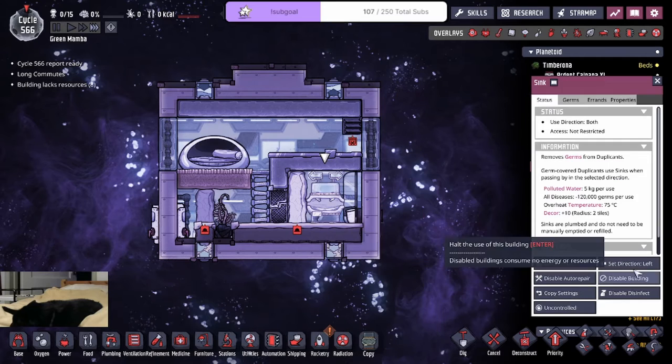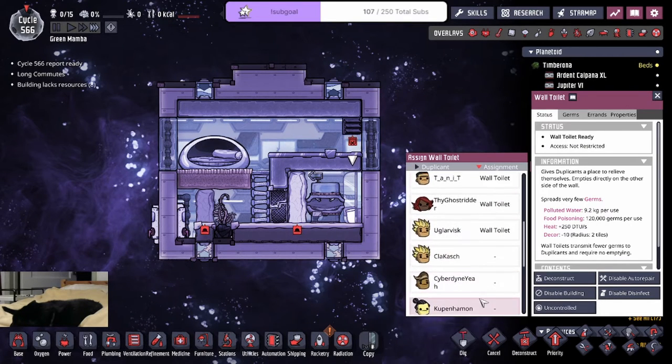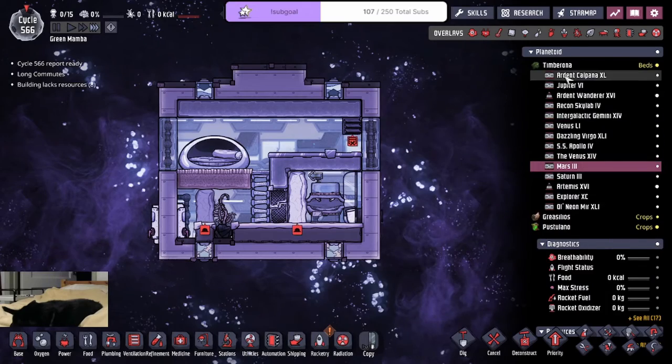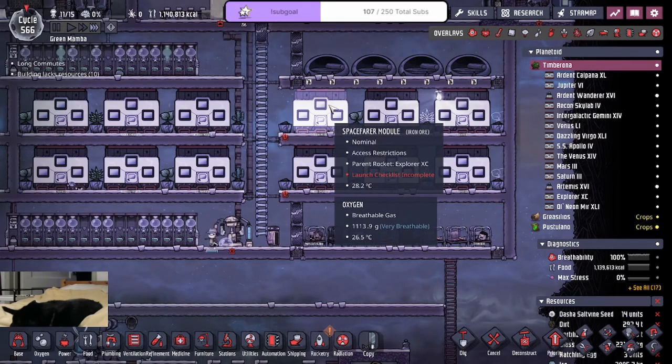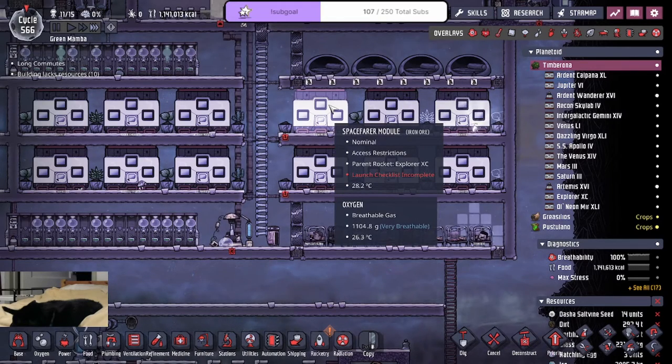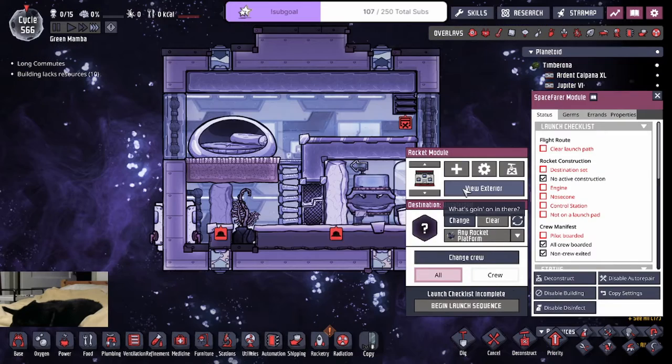Cyberdyne — he's sacrificed enough. Oh, you don't like the icons — like the red icon right here. I see you. Oh, Clash — he randomly claimed the comfy bed.